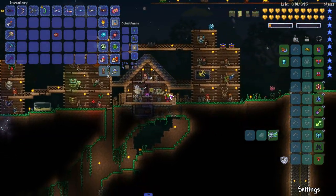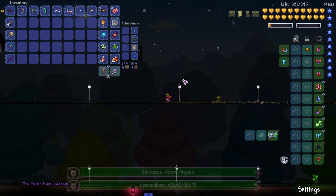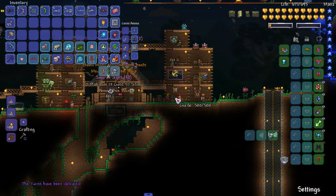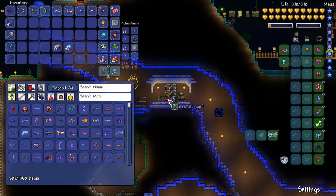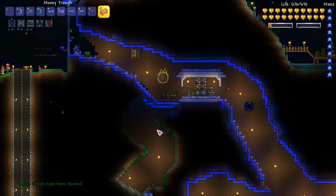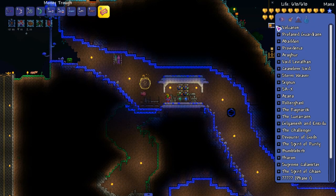Let me test this bow out on some boss - the Metallic Eye, why not. I need to set up a bed in my mushroom biome, set it up right here or something, because I have this new teleporter that brings us straight to the arena - greatest invention I've made. It does good damage, don't get me wrong, but we are fighting mech bosses - these aren't the post Moon Lord bosses we're going to be fighting. Not bad, we'll hold on to it.